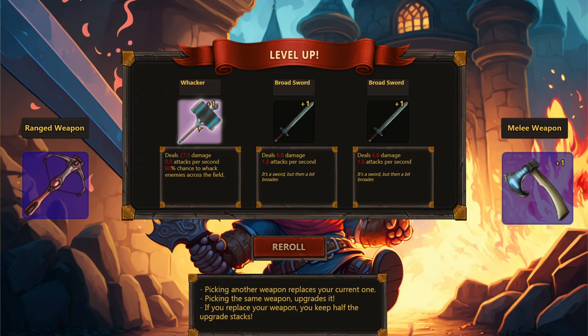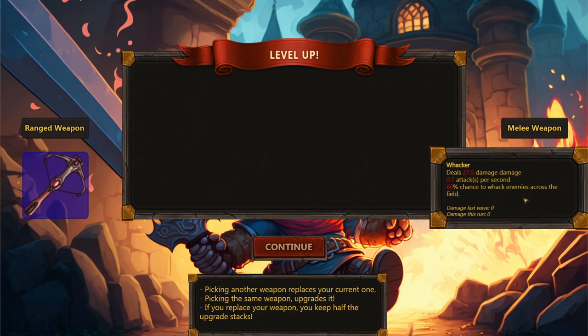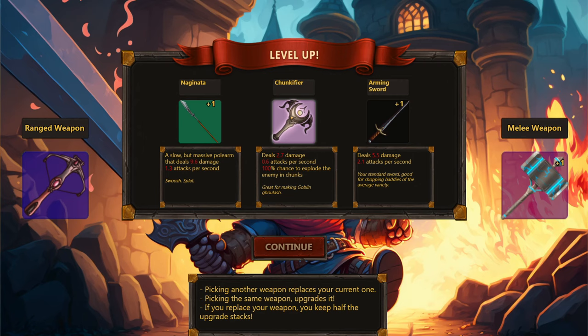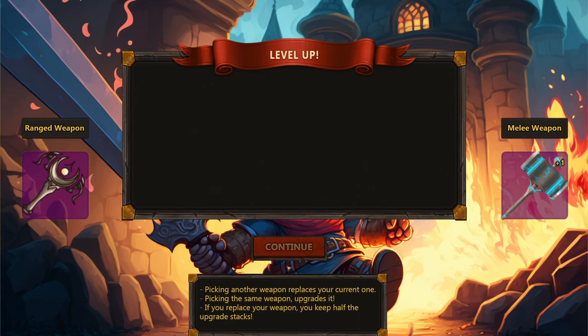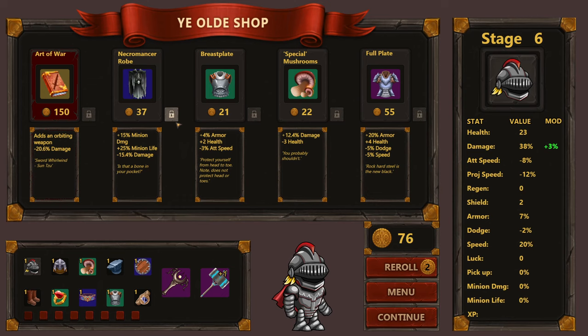What the heck is a Whacker? It deals 27.5 damage with a 60% chance to whack enemies across the field — that just sounds fun. I don't know if it's better than my current weapon, but we're taking it anyway. There's also a Chunk of Fire: 2.7 damage at 0.6 attacks per second with 100% chance to explode the enemy into chunks. Why not, at this point?